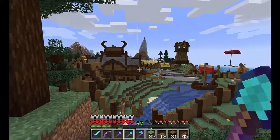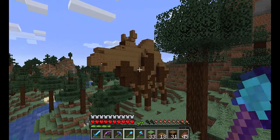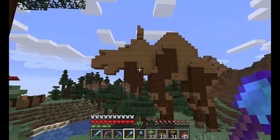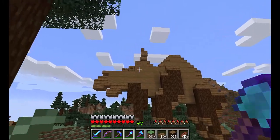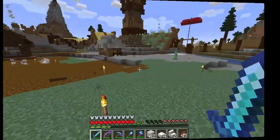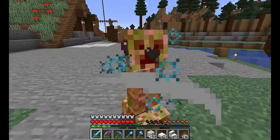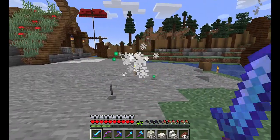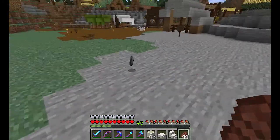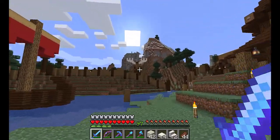The village looks lovely from this side as well. I made this — a moose. I forgot a little tiny bit of detail. There's a slight issue with mobs there. There we go, can't forget the antlers.